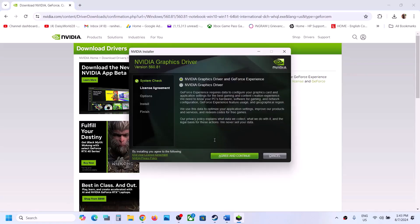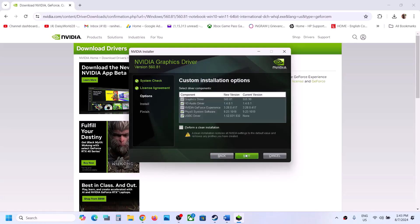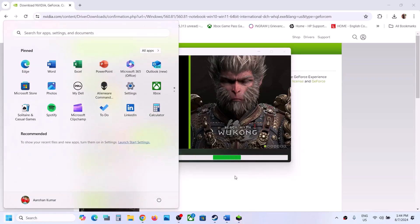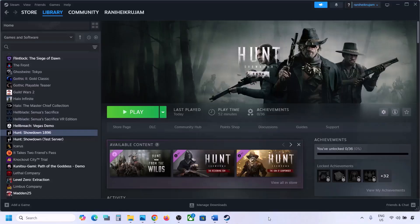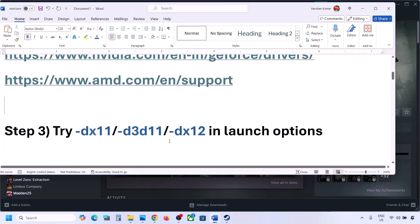Once the download is complete, run the exe file, click Yes to allow, then click Agree and Continue. Select the Custom option and click Next. Now put a check on the box which says 'Perform a Clean Installation' — make sure that box is checked — and then click Next. Let the installation complete, then restart your computer and then launch the game and check.